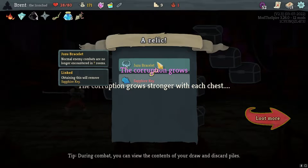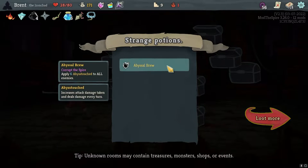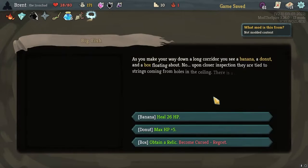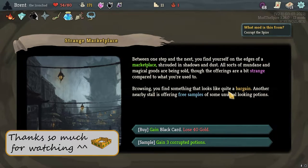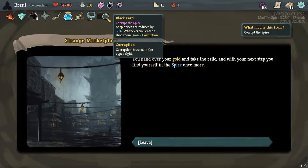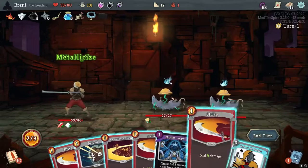I'm going to continue - Juju Bracelet or Sapphire Key Bracelet, Abyssal Brew, Dark Elixir - oh we get to take them both! We're not long for this world but I'm opening all these chests. Heal 26 here, super duper good. Strange Marketplace - between one step and the next you find yourself at the edge of a marketplace rather than shadow and dust. All sorts of mundane and magical goods are being sold. I'd rather have a black card and lose 40 gold. That's different: shop price is reduced by 30% whenever you enter shop, gain two corruption - I will take that. I like the corruption, I like the additional damage that's gonna do to us.